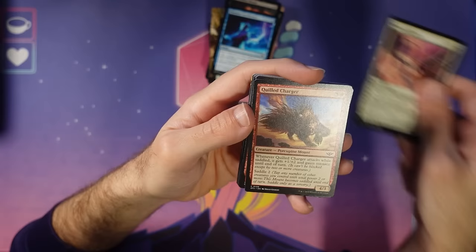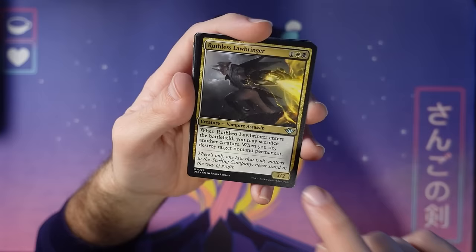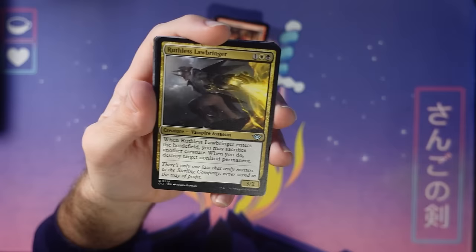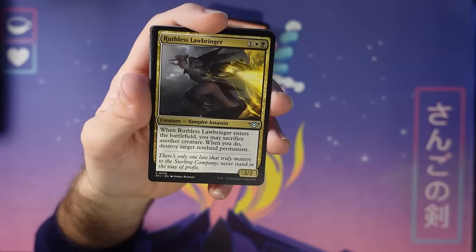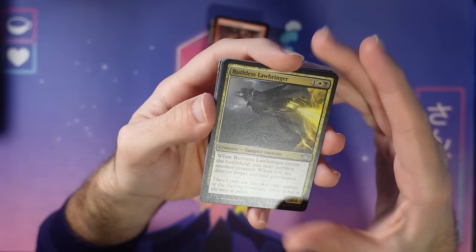Ruthless Lawbringer — this card is quite nice. Your classic aristocratic-style card that just enters and Bone Splinters. Notably it can destroy non-land permanents, so your opponent's banishing lights, bomb artifacts, whatever are not safe. One thing we've tried to do is make sure that in limited, especially in play booster world, there are answers to bombs — especially non-creature bombs as they're often hard to deal with. You'll see a little more of non-land permanent or creature-artifact-or-enchantment removal, just to give you extra outs toward strong cards. Kill off that Oko we saw earlier, for example.